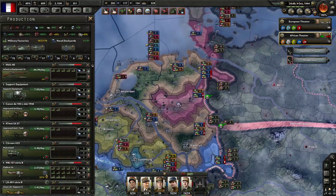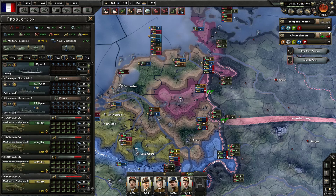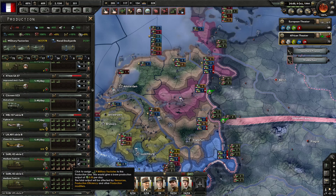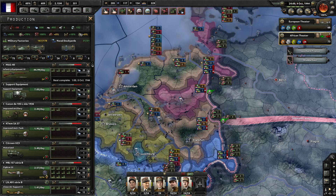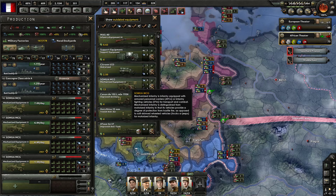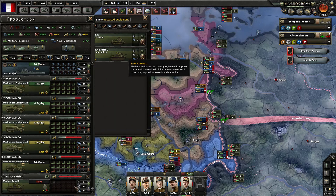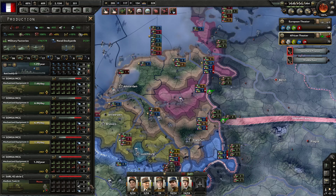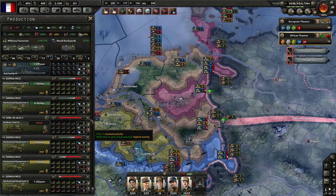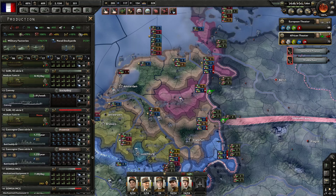We have more military factories and no idea what to throw them into. We don't really want any more mechanized — well, I guess we do. Let's grab more and more mechanized, and then we'll probably grab some additional medium tanks. I realize we don't have the resources to produce those, but that's fine for now.